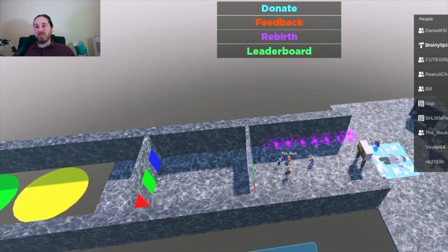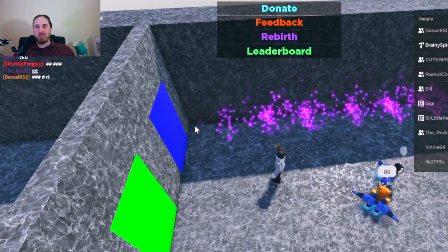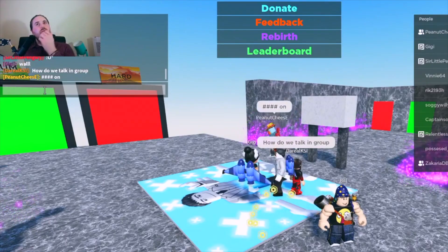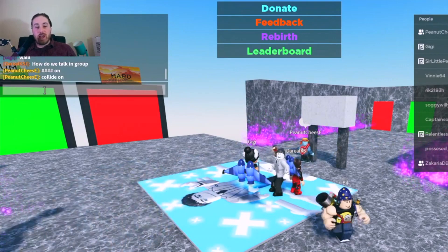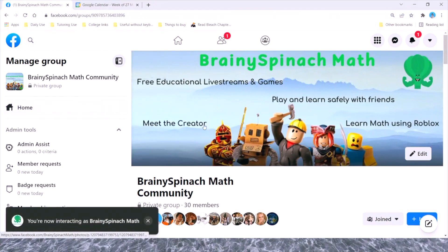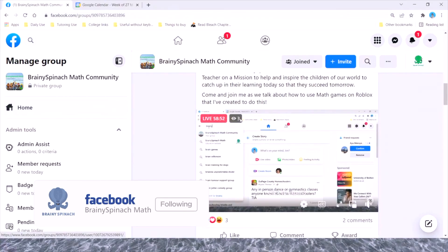I should do a race on just hard for Robux — it really ups the tempo. And whoever beats me gets double Robux or something like that — that'd be fun. To talk in the group, you can post on the wall of the Brainy Spinach Math group. If you've got Facebook, or your parents have Facebook, you can join the Brainy Spinach Math Community Facebook group. If your parents want to join it, I'll leave it up to you as long as you're allowed to have a Facebook account.